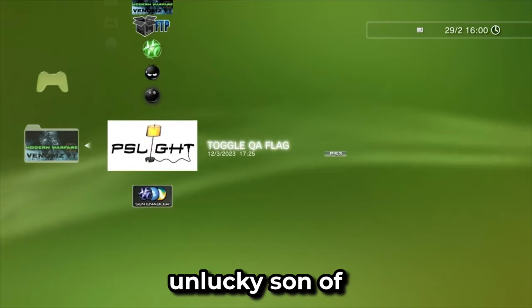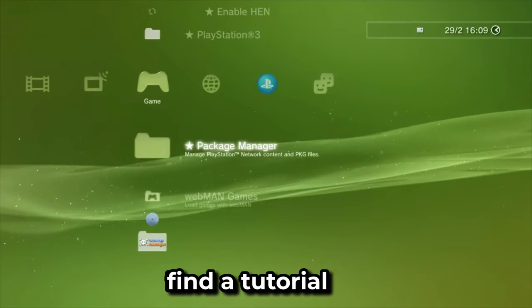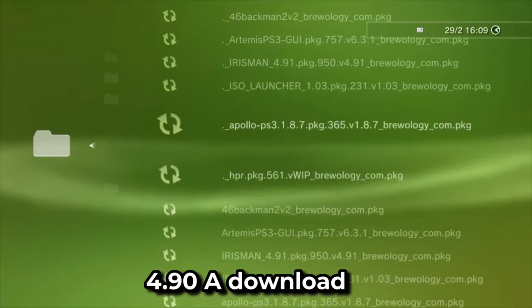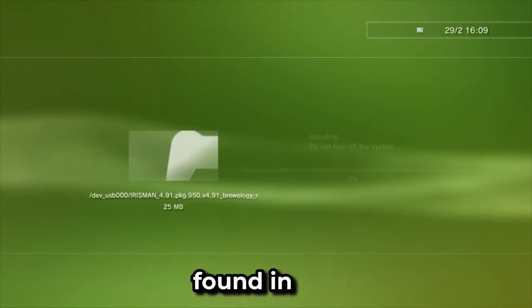If you're one of the unlucky ones who updated to 4.91, you can find a tutorial on my channel to downgrade back to 4.90. A download for every single homebrew app you see in the video can be found in the description.